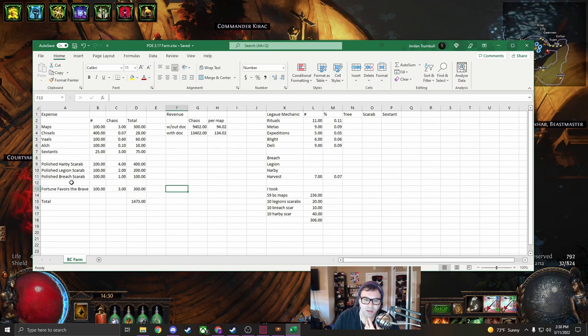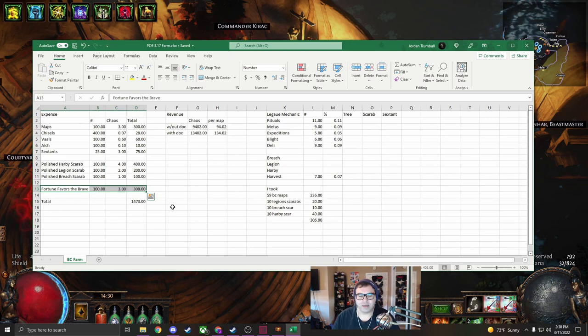Even though breach is our weakest link, it is super cheap so it's pretty much free currency. Ambush for strong boxes is really strong as well. Lastly, Fortune Favors the Brave just gives us a lot of extra juice on our maps. Overall, almost 1500 chaos across our 100 maps is our investment into this strategy.